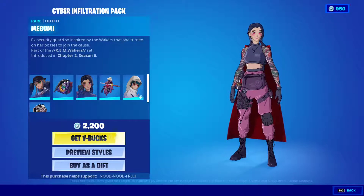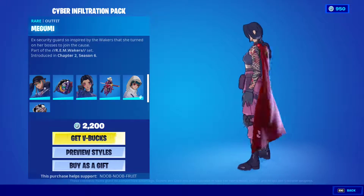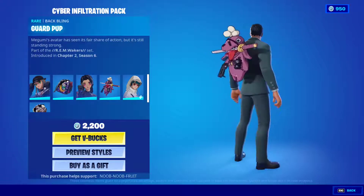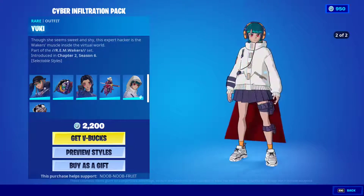The Megumi skin actually says 'NOT' — not 'HOT' — like 'nice' inversed, which is very cool. Absolutely love the skin. Her back bling is a guard pop, very anime, absolutely love it. And then finally we have the Yuki skin — a lot of people want this one.